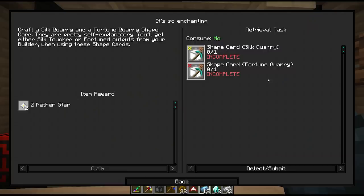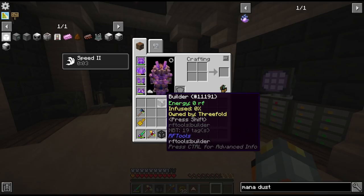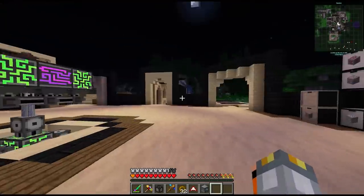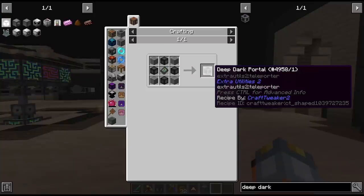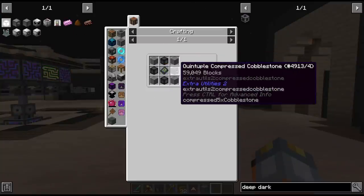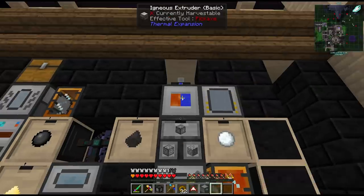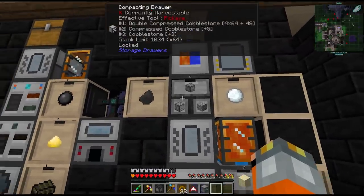The next quest wants us to make either the silk touch quarry or the fortune quarry - I'm not sure which one yet so I'll hold off. We need to decide where to put this thing. I don't want to place it anywhere near here because it'll mine a big hole. Ideally we'd want it in the deep dark, but the deep dark portal recipe needs four blocks of quintuple compressed cobblestone and a quantum disc which will take more crafting. We have this very slow igneous extruder producing cobblestone but we'll need to look at some upgrades today.